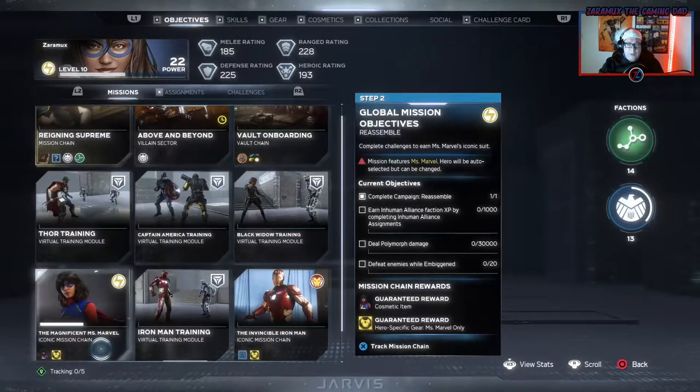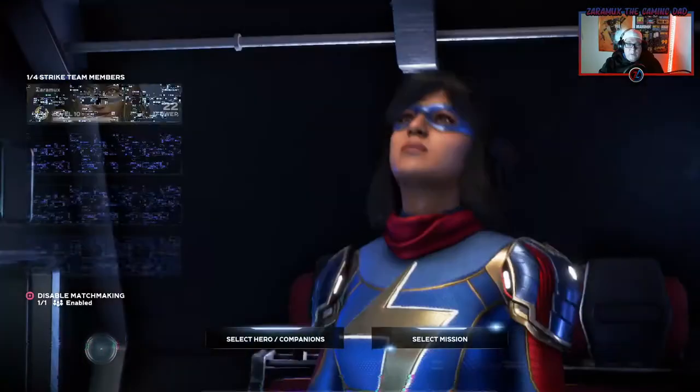Alright, so step two is going to be global mission objectives. You have to obviously beat the campaign, as with all of these iconic ones. You have to earn inhuman alliance faction, deal polymorph damage, and defeat enemies while embiggened. So those are pretty simple. For the alliance one you just need to make sure that you go to the anthill and pick up those missions, and then you can do basically any mission to get all of that done.